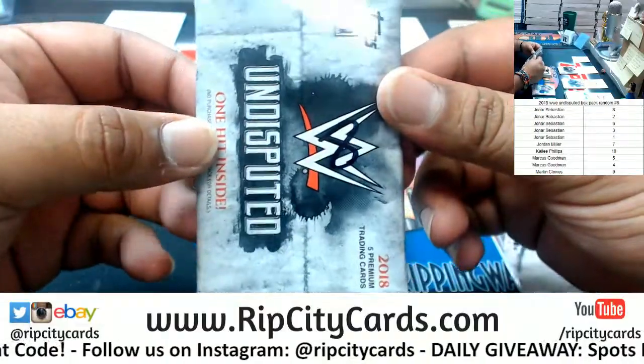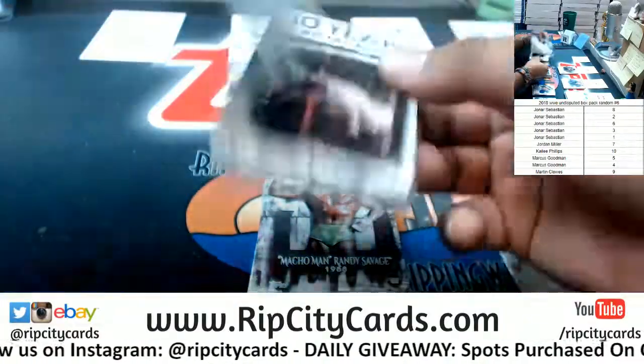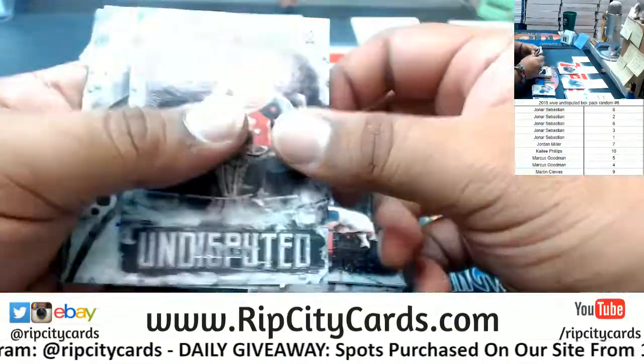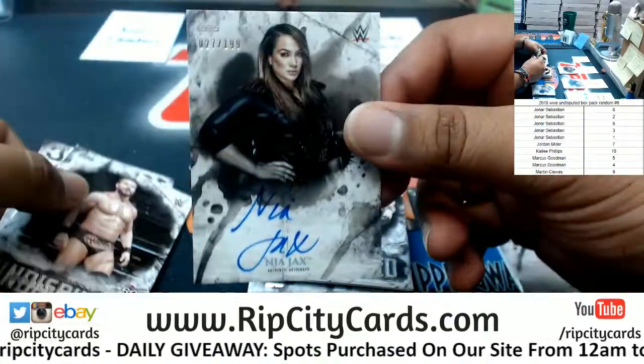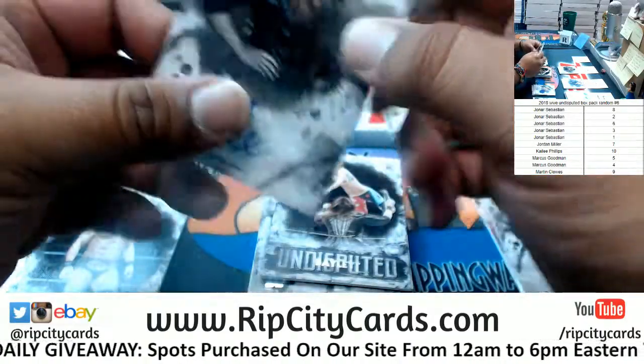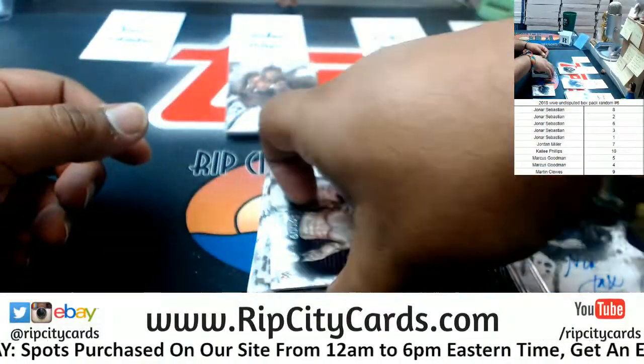And now for pack eight — what do we got? We got a Batista, a Bailey, another Nia Jax auto to 199. Bobby Roode and Randy Orton to finish it off.